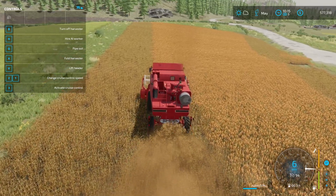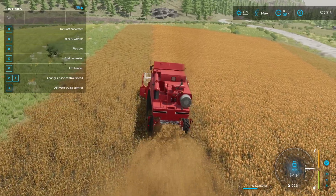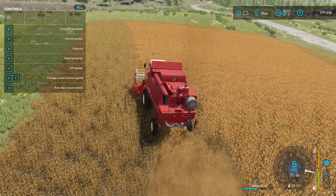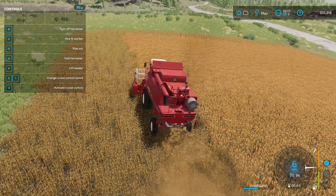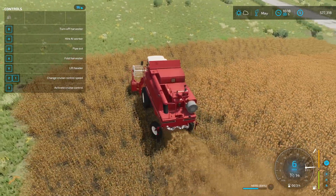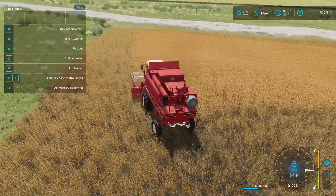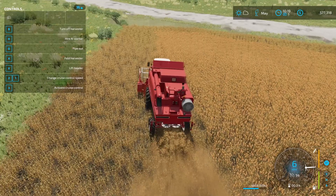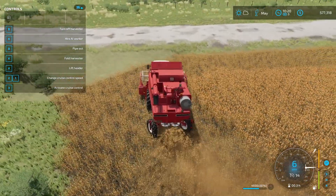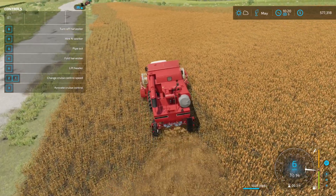Going back a few episodes, these two fields are ones that we actually created ourselves — they were not in the game at all. It's nice knowing we did this from start to finish. When we plant the next crop, we are going to lime it, roll it, and do everything correctly to yield the maximum amount.